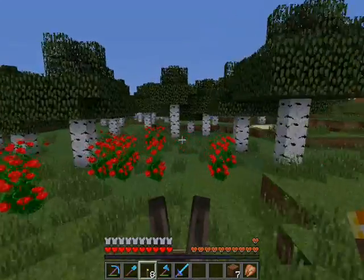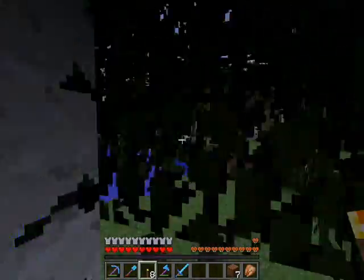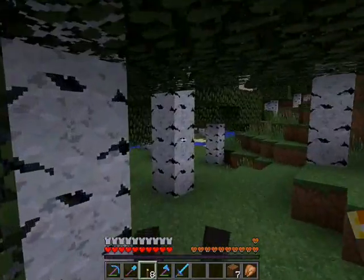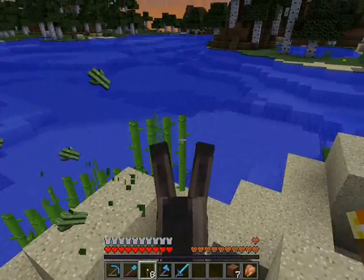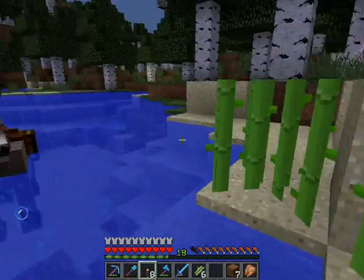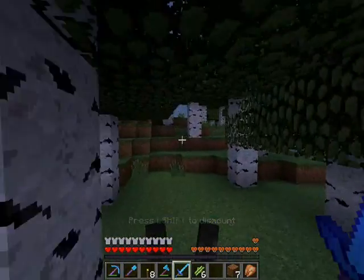Let's go over here — I see some water. Birch forest everywhere on this seed, on this world — I swear. Also we got fancy leaves! What do you guys think about that? That's pretty sweet. Oh there you are — just give me all of you and the rest of you can grow. Beans, you can't swim buddy. Donkeys can't swim — I've never seen a donkey in water before.